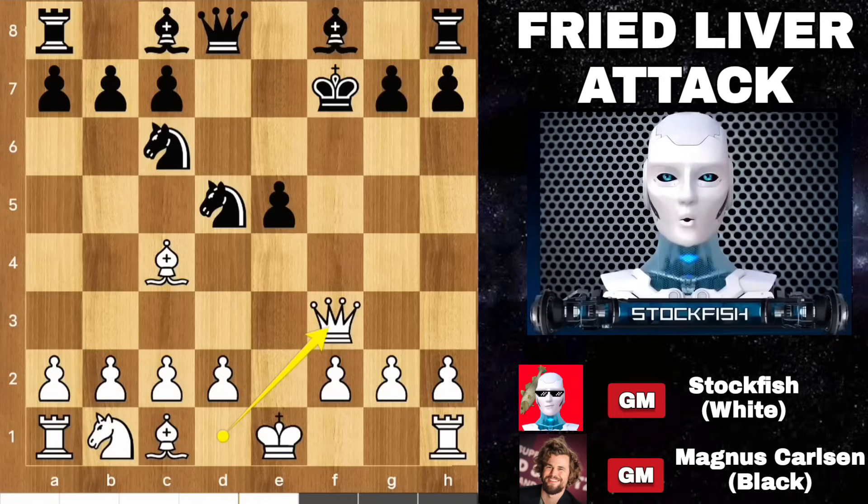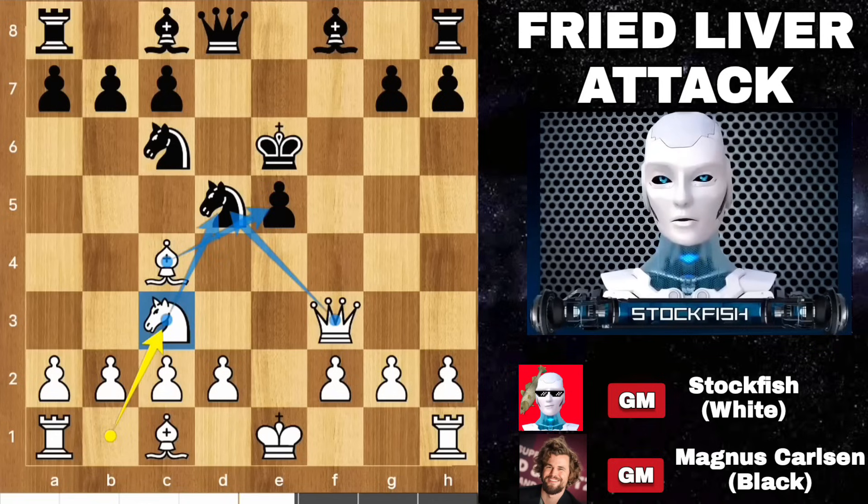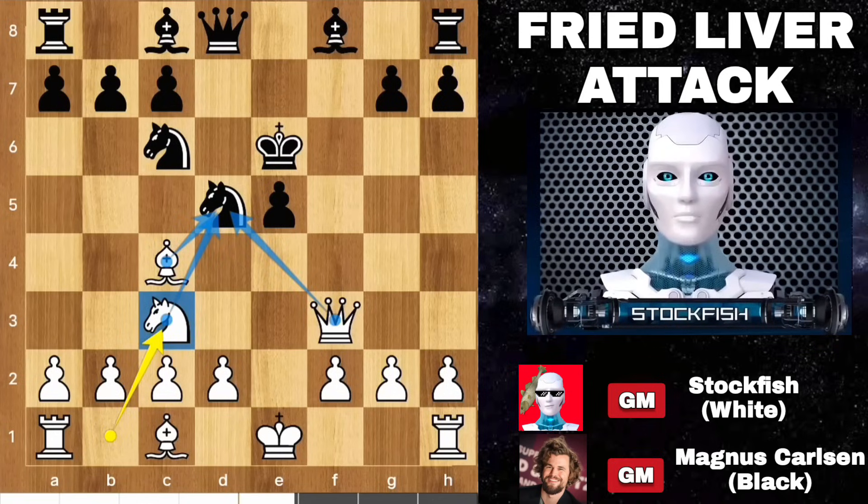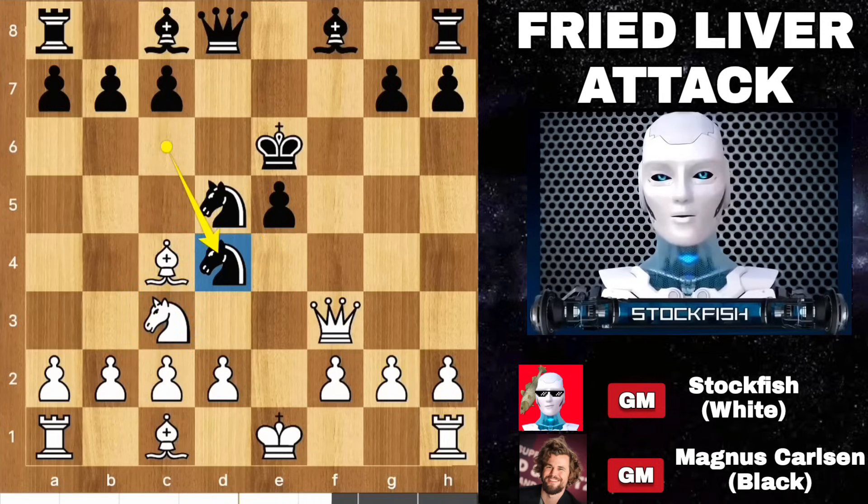Magnus played king e6, trying to protect the knight with king and queen. Here comes knight c3, targeting the knight with three pieces. Magnus said, well, I am a Stockfish subscriber, let me go with a brilliant level — knight to d4, targeting this.